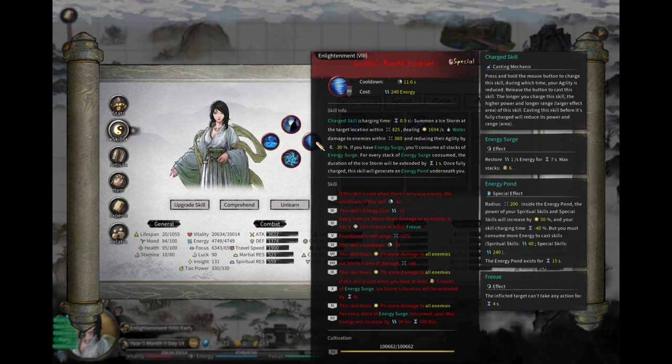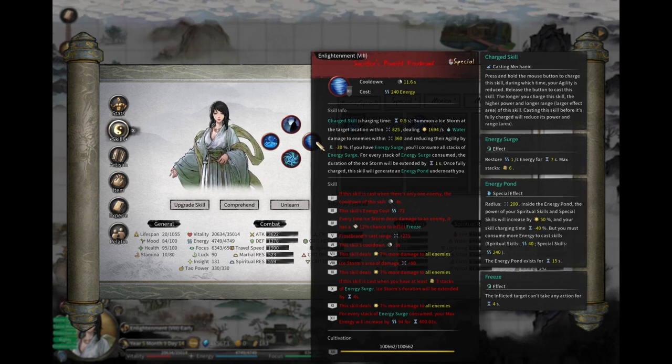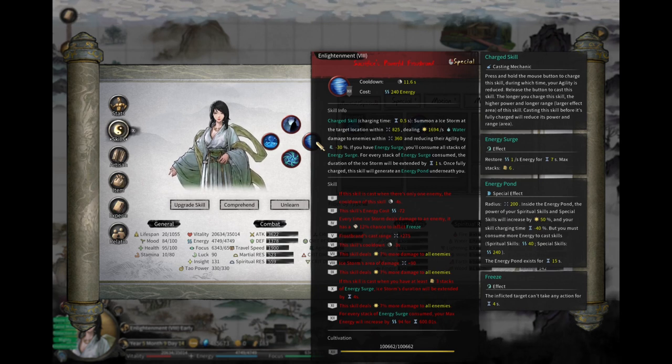It is an ice tornado, so it seems the developers really love tornado skills. Wind Sword is basically the basic tornado. This build is one of the easiest builds in the game — an ice tornado. And as you know from my channel, one of the most overpowered builds in the game is fire tornado, which is just fire combined with tornado. Anyway, there are a few special and really good things about this skill.